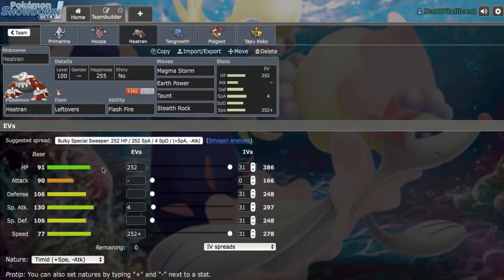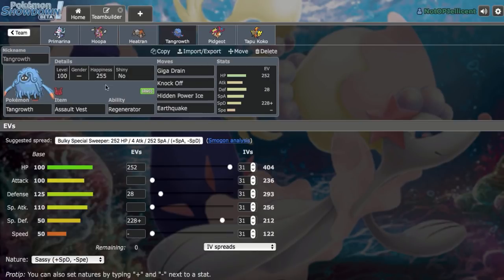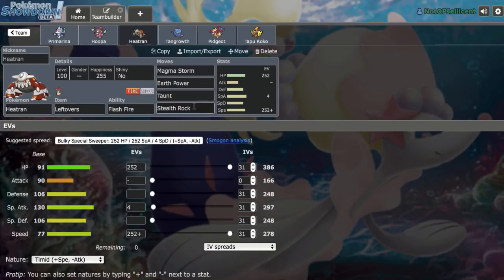Then we have Leftovers Heatran right here — fast utility with Taunt. This is pretty much our Tapu Lele switch-in, as well as a 1v1 Magearna as long as it's not running Fleur Cannon Z. We have AV Tangrowth to help out with Shift Gear Magearna or Trick Room, along with Ash-Greninja. This is also our Stealth Rocker, and Taunt is just nice utility.